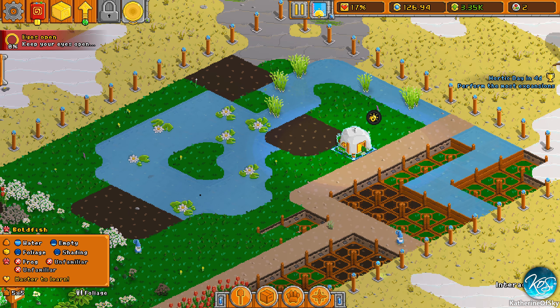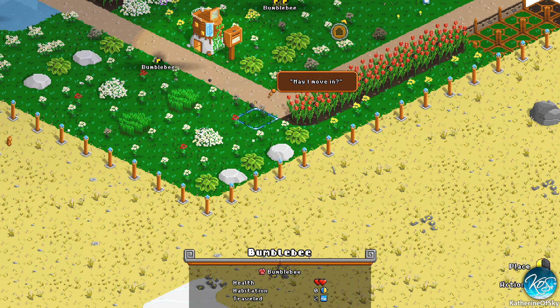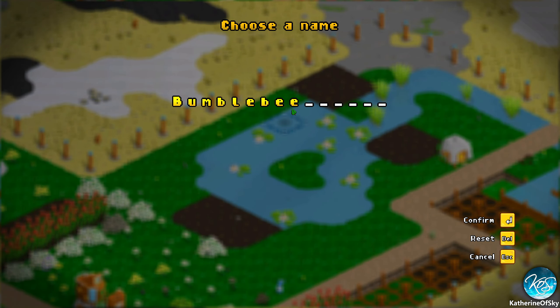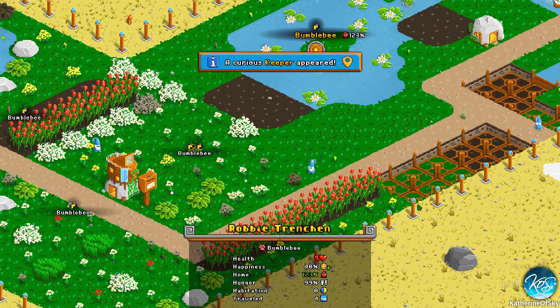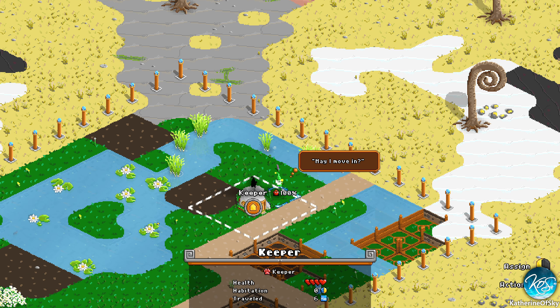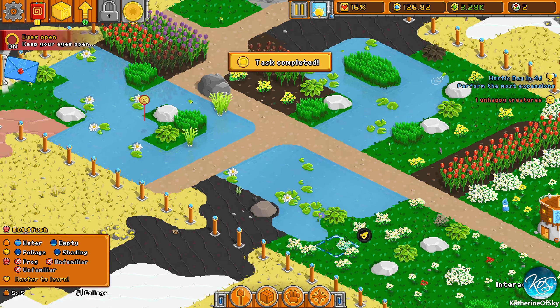Let's see if we can add a Keeper's Cottage. I hope they're okay over there. Bumblebee arrived — hey bumblebee! You're going to live there and we're going to rename you. You are going to be Robby Trenchany — oh no, we're going to have to go without the Y, sorry, we have no more characters. A keeper appeared — hooray! A curious creature arrived.